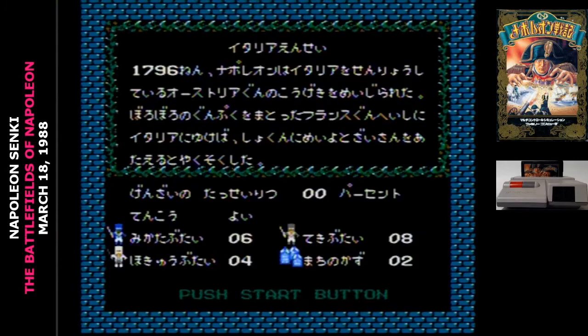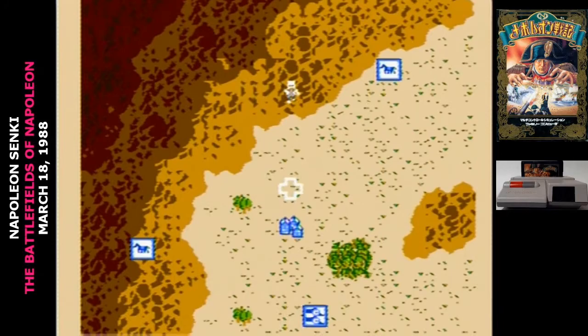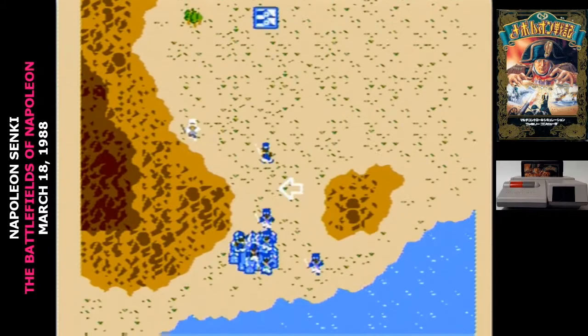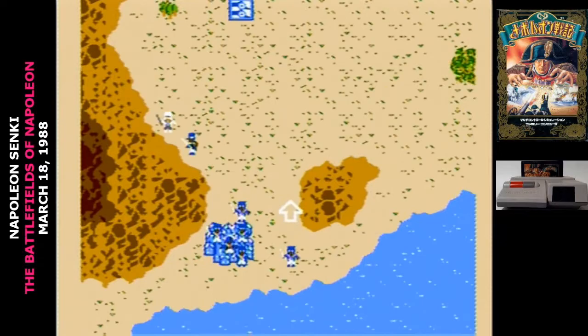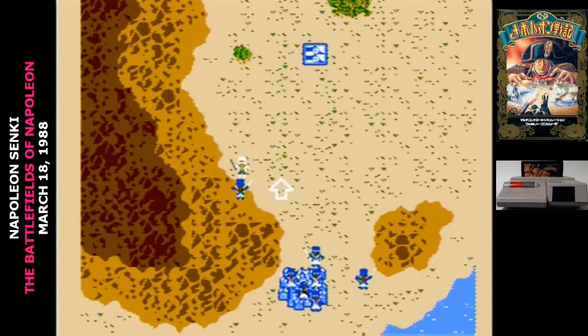As you start a scenario, you're told how many enemy armies there are, how many of your armies there are, and how many neutral armies are out there. Then you get into the interface, and here's where things get a little bit confusing. Napoleon's Senki really is a real-time strategy game — your units always have a chance to just move, and to give them orders you have to press the A button to cycle through directions for the cursor. Then move the cursor over your units, and after a brief moment you'll hear a chime indicating they've received the order, and that's the direction they'll go when they move.